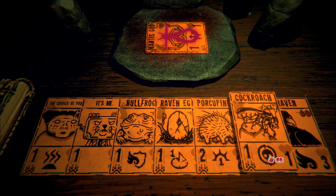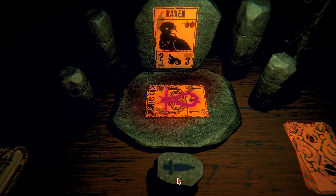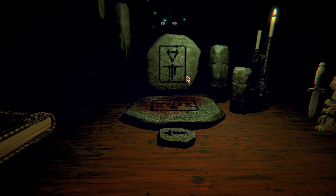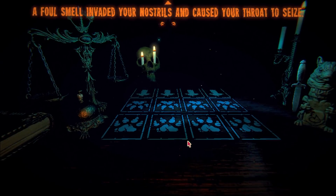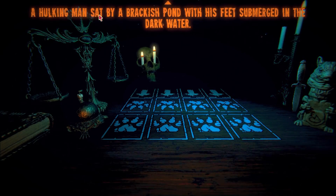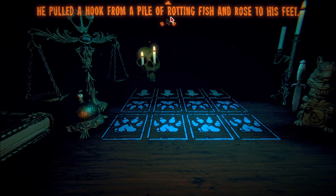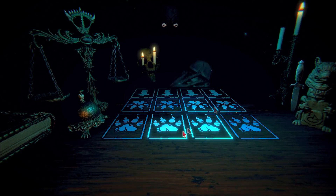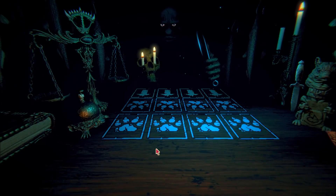Basically, we're getting more health and more power with that attack power that way. Here we go — the second boss, it's time to face it, we finally got to it. This one's got a fishing hook. 'A foul smell invaded your nostrils and caused your throat to seize. A hulking man sat by a brackish pond with his feet submerged in the dark water. He pulled a hook from a pile of rotting fish and rose to his feet.' He says: 'I am the Angler. Go fish.' Okay, let's face the Angler then — look at all this fish hanging up.